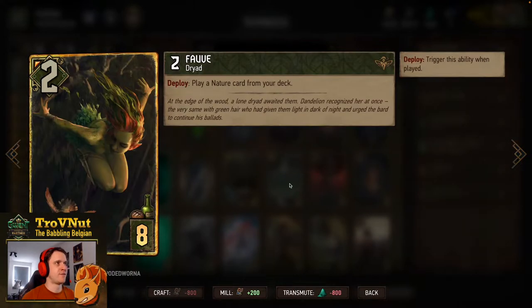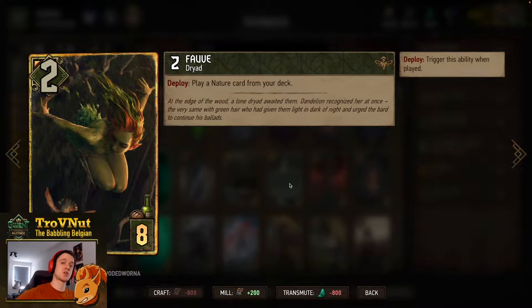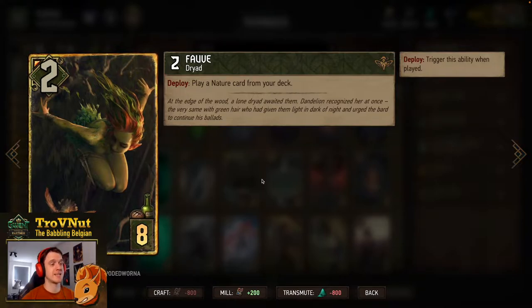Fove is one of the most powerful cards in this deck. 2 power for 8 provisions, she plays a nature card from your deck — your choice. But you can also use one of our nature card tutors to pull her, then pull the second nature card tutor from deck and play another unit. So she could potentially play two nature cards in one turn — very nice. You could even do three: tutor her, use the other tutor to get Forest Protector, then play a nature card with him.